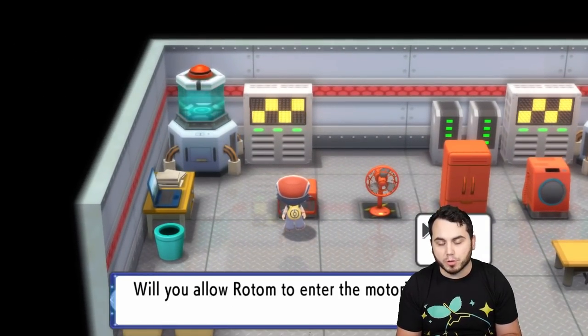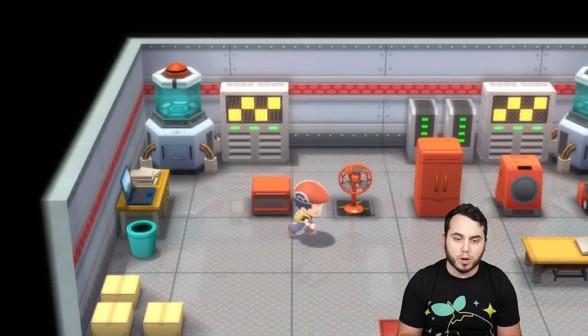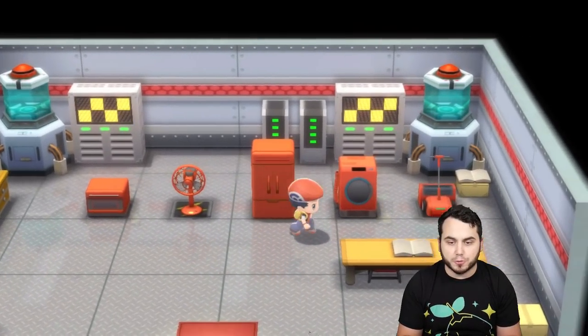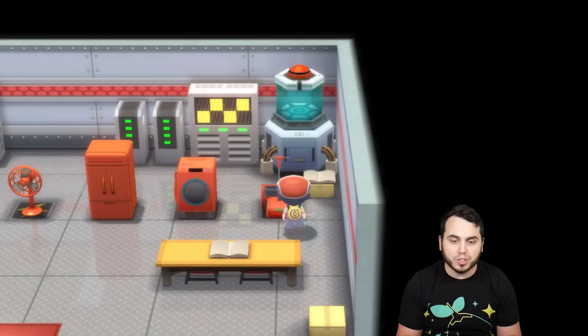So if you want Rotom to become the Oven form, you can put it in there. You can use the Air form, the Fan form, the Fridge form, the Wash form, and of course the Mow form.